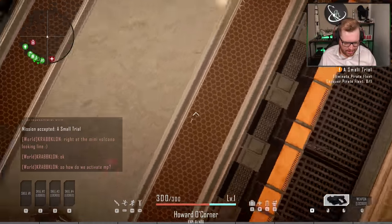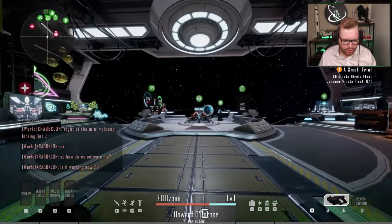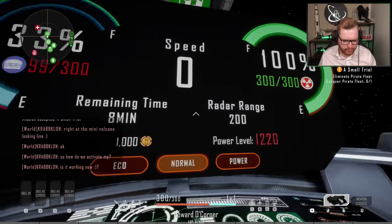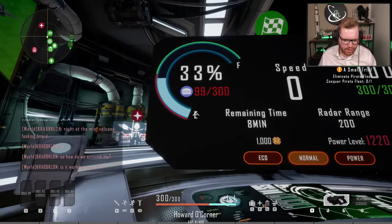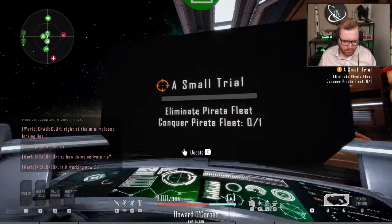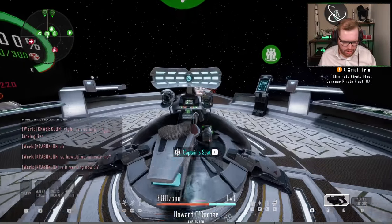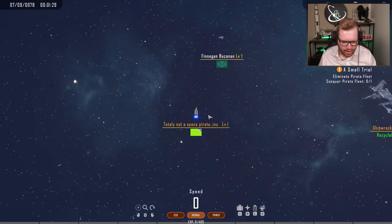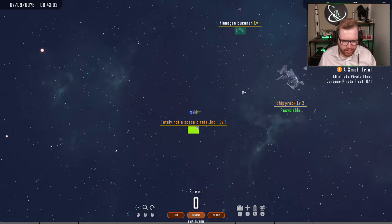Seems to be some kind of world chat. We can run really fast. Oh, we have a bridge. This looks like some kind of speed indicators — we have power, normal and eco mode, so I assume that's speed control. There's a mission board. Quests. This looks like a captain's seat. So from now on we are controlling this in a top-down kind of view where we can look around in space.